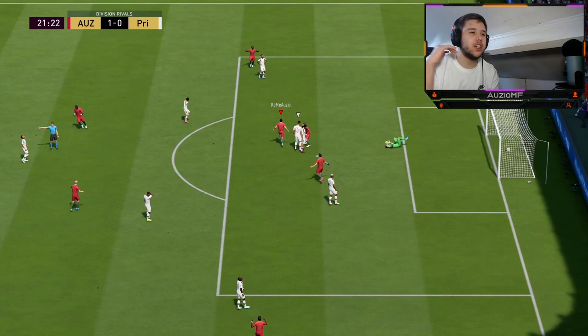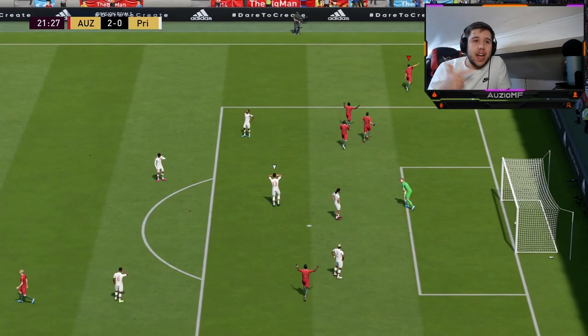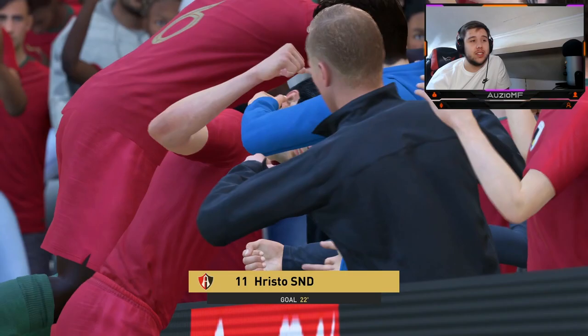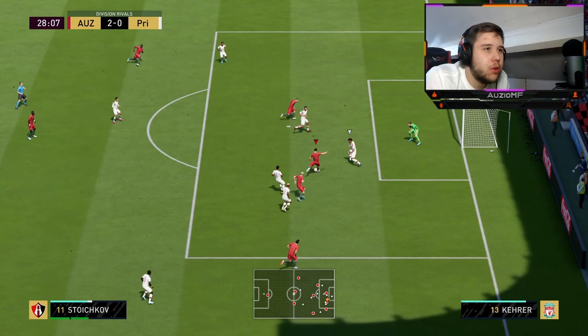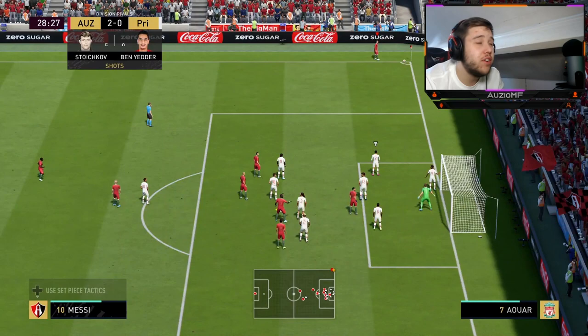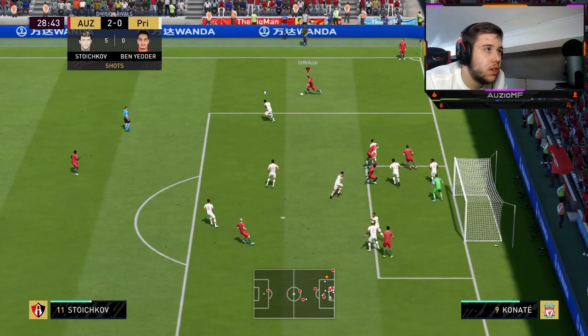Little dummy, first time finesse — beautiful finish. Beautiful turn. I can't really say anything bad about this card right now. He's agile, he's amazing at dribbling, his shot is incredible, he is fast. What can I say bad about this card right now? I really can't. Beautiful run, little cut back. I'm going to go for the finesse because I saw the near post covered. I've noticed that Stroikov makes a lot of nice runs, which is always nice to see.